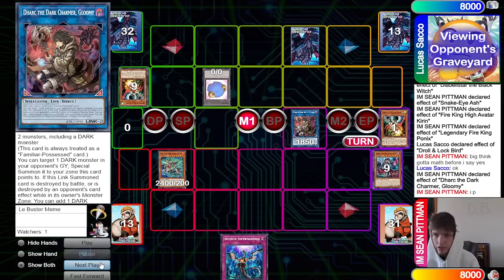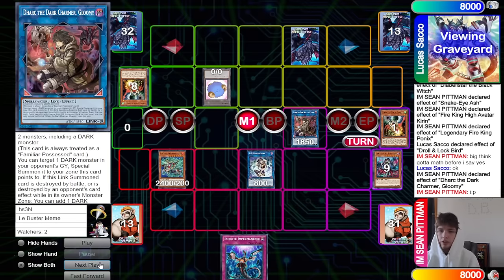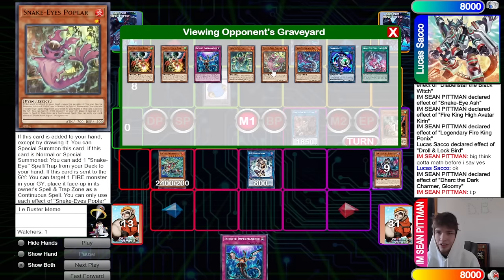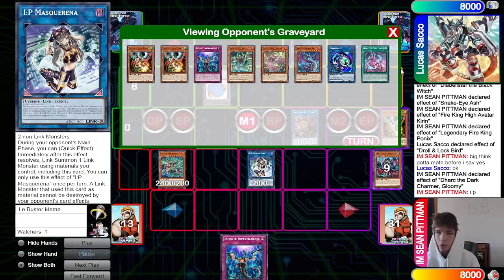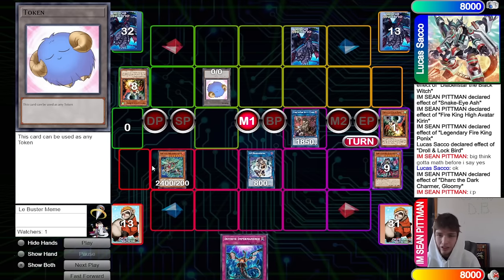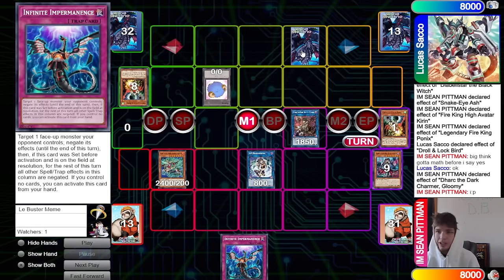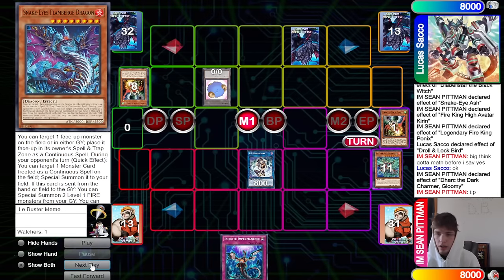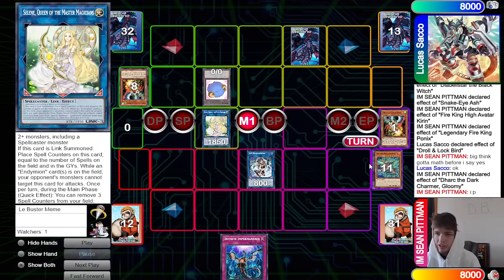If we Dark Charmer to take that, I doubt we would do that — there's like no shot Dark Charmer effect tries to take IP. They're thinking if they want to Imperm that, but they said nope, you're fine. Summon out the IP. How much attack does it have? 2400? Okay, so we would have to crash with Kieran — oh wait, that's actually kind of fun. I actually like that. Yeah, I want to crash my Kieran into the token.